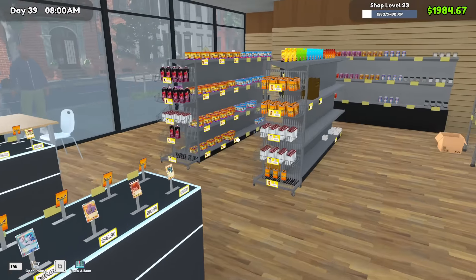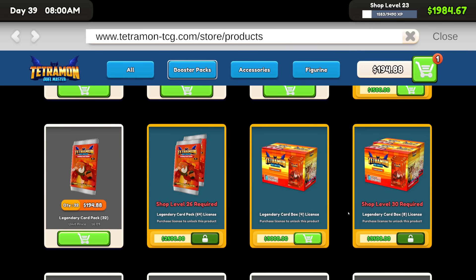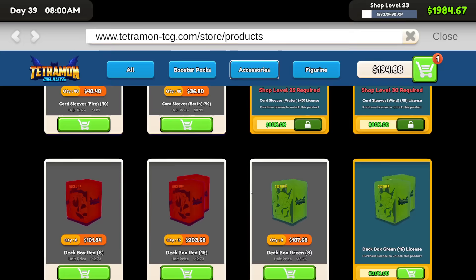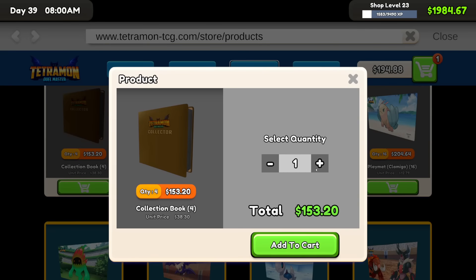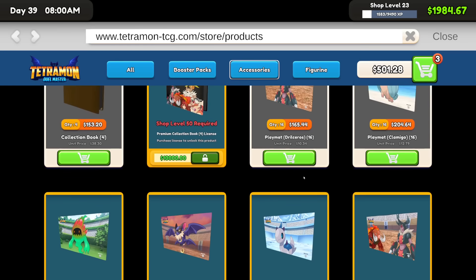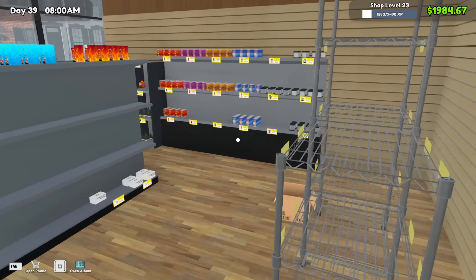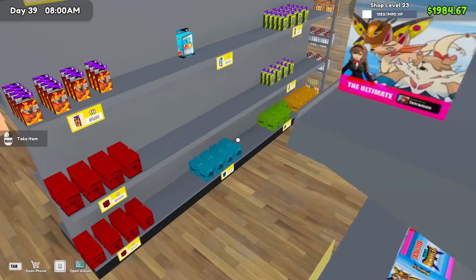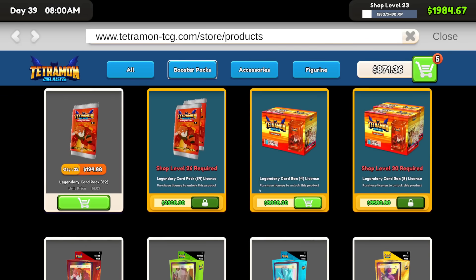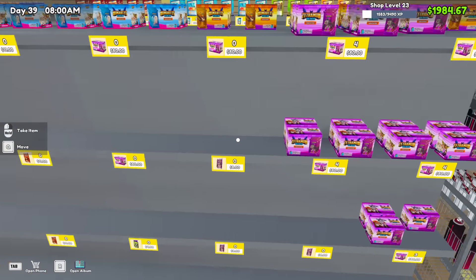Looking good — all right, let's get a case of legendary for myself to rip throughout the day. These collection books seem pretty cheap to stock at 38 bucks a pop. Let's get two play mats — we haven't had any in a while. What else do we need? We could use more electric — or wind starter decks I should say. We're good on Cleansers.